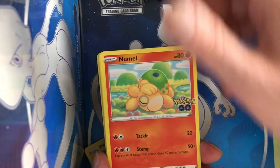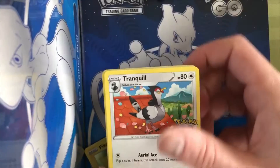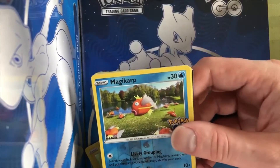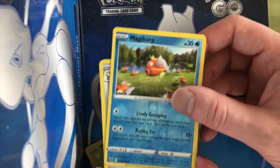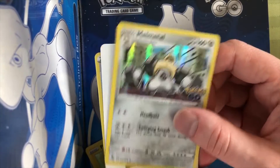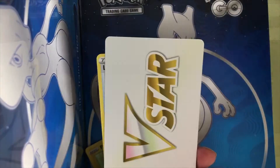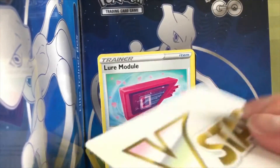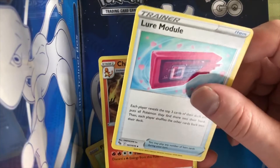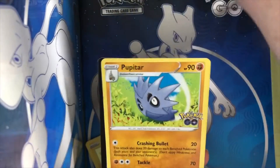Got Rattata. Larvitar, reverse holo Magikarp. Oh, Melmetal — it's a pretty cool holographic one. V-Star. Lure Module. Charmeleon. Cupitar.